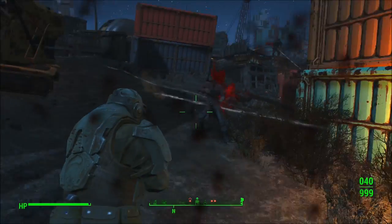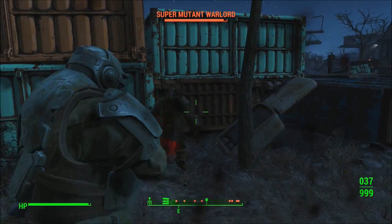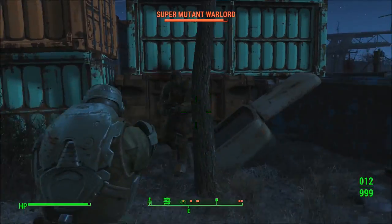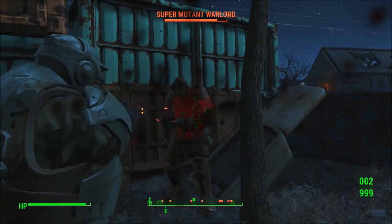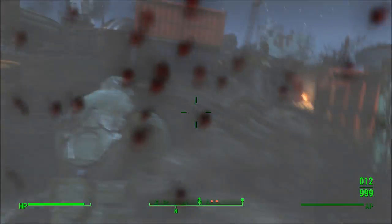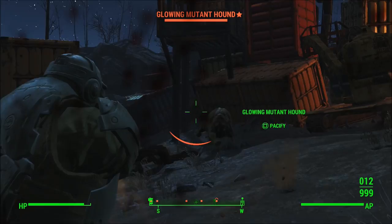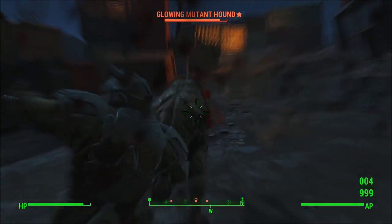What is up guys, welcome back to another Fallout video. Today I'm bringing you a modded character build for Fallout 4, and this is the first time I've ever done this, so I hope you guys enjoy it. This character build is going to be like a marine squad type build, so you're going to have some teammates with you with heavy weapons, sniper rifles, and assault rifles, so you're going to be pretty powerful in numbers.